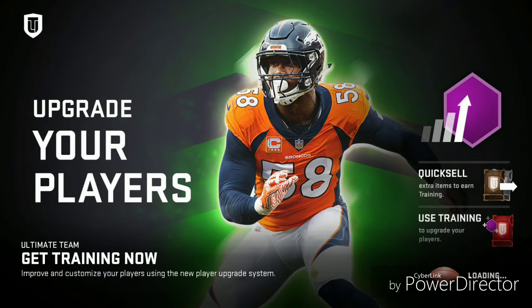The interesting thing about these cards is you can actually upgrade them with things called training points. You get training points — as you see in the image — by quick-selling extra items. You can sell your bronze, silver, gold, or even elite cards, whatever card you might not want or need anymore. You can quick-sell them, and they no longer give you coins for quick-selling; they give you training points.